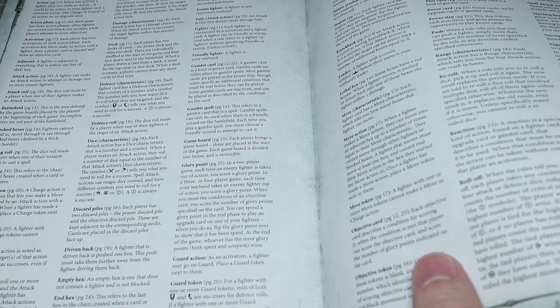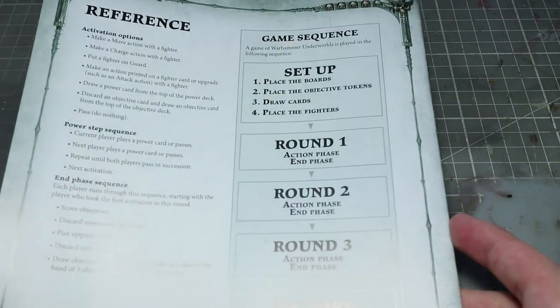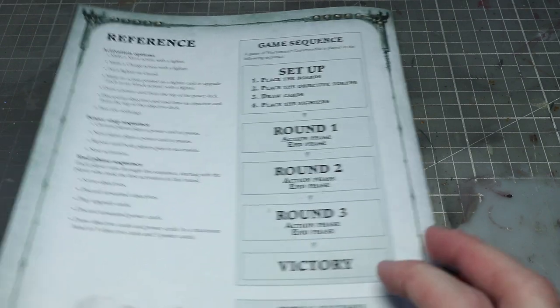There's also a very handy glossary of terms at the back, so if you see a keyword on a card or in the rulebook you can quickly find which page elaborates on it. And finally there's a rules reference sheet covering the round and turn structure.